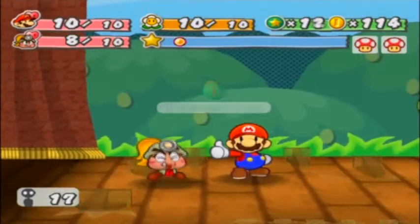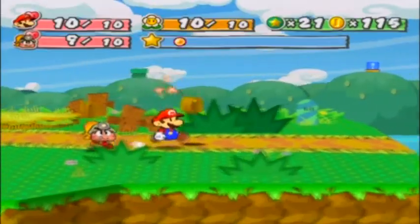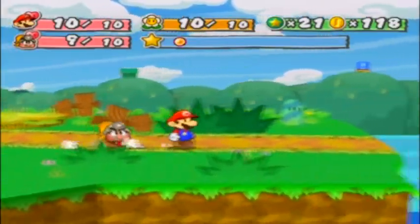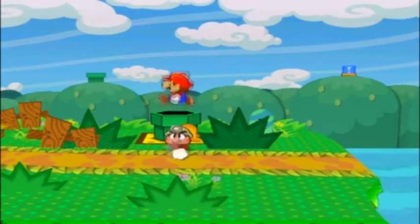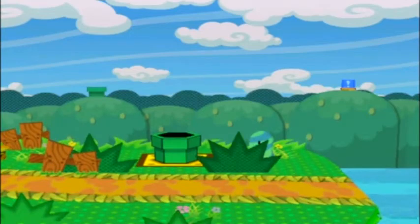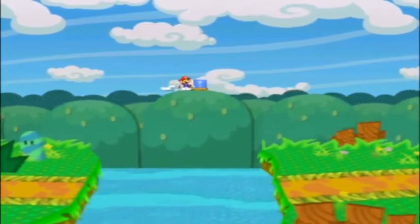Up in the top right corner you can see there are two mushrooms — whenever I get the chance I'll explain that. Another Fire Flower — cool. Right here we have a bush that's going to reveal a pipe, and we're going to go through it to go into the background.